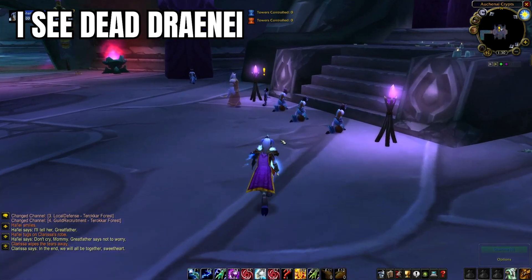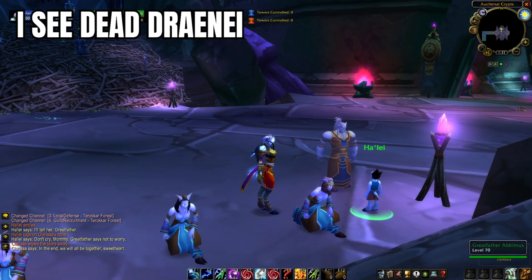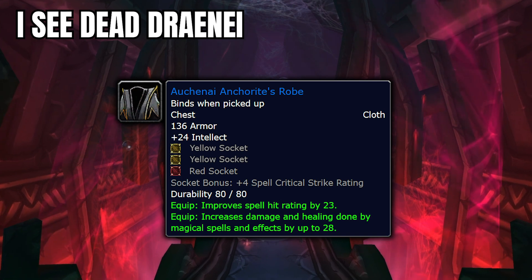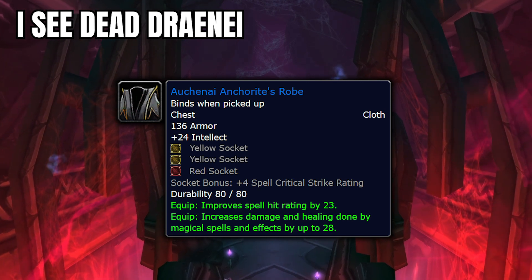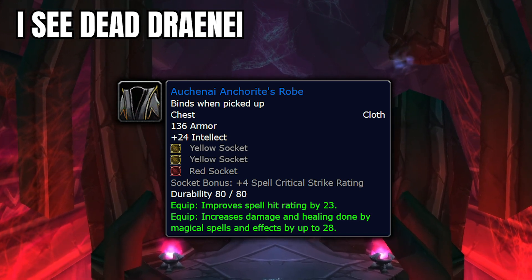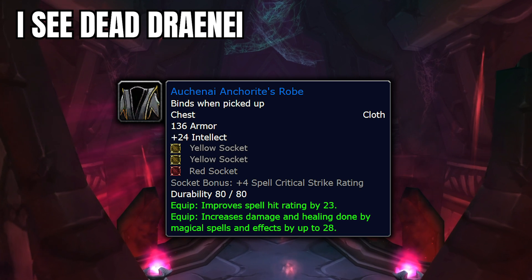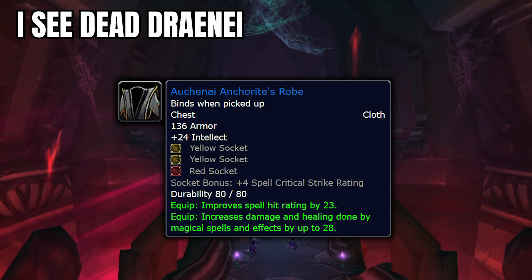Heading over to the Auchenai Crypts, you're going to want to talk to Haiel and pick up I See Dead Draenei, which starts the quest chain that leads to Everything Will Be Alright. Once again, another kill-the-bad-guy quest. Once finished, casters will be able to pick up the Auchenai Anchorite's Robe. This chest piece is solid, with the only things better being the tailoring chests — Spellfire Robe and Frozen Shadoweave — and the Robe of the Crimson Order, which is a world drop and will probably be very expensive. This robe is easy to get and is actually really, really good, and if you're one of the casters that aren't going tailoring, this robe is going to be your best bet at pre-raid bis.